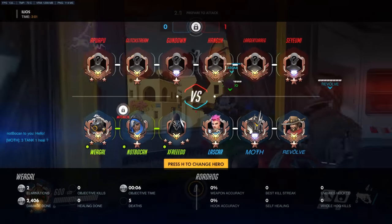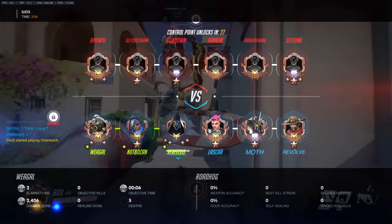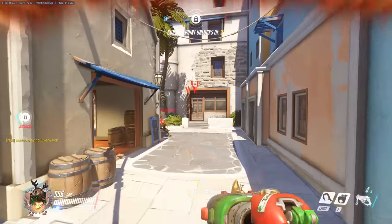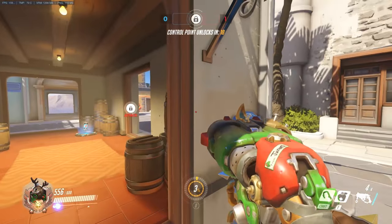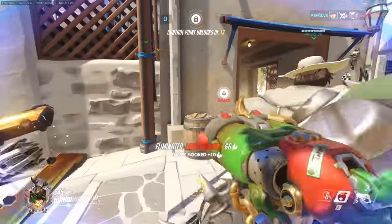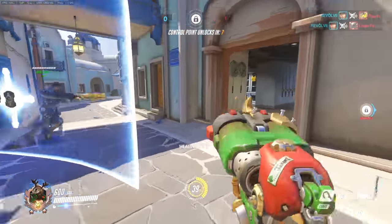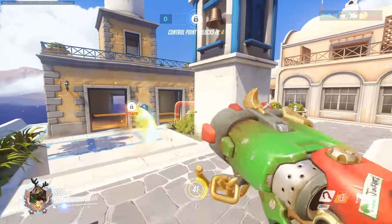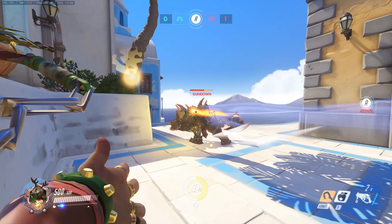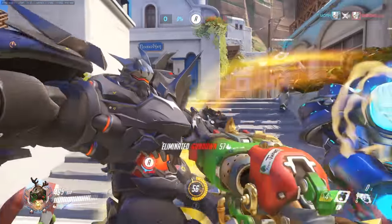I want to first explain exactly the point in the animation where you're guaranteed to hit a hook. I'll reference a video we did a long time ago which basically went through explaining if Roadhog's hook was a hitscan or a projectile. There are all kinds of videos on the internet contradicting each other, and we came to the conclusion that it's more like a delayed hitscan. But one thing for sure is that the point on your screen — if the person you are trying to hook is within the hitbox of the hook at that animation point — you are going to hit the hook.